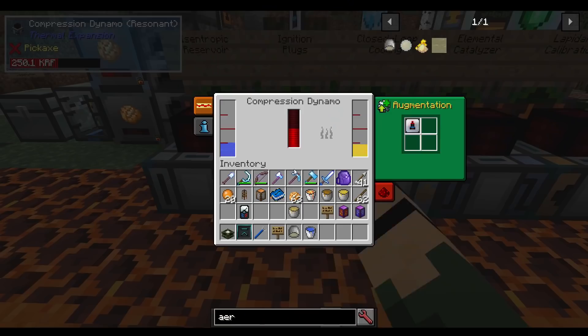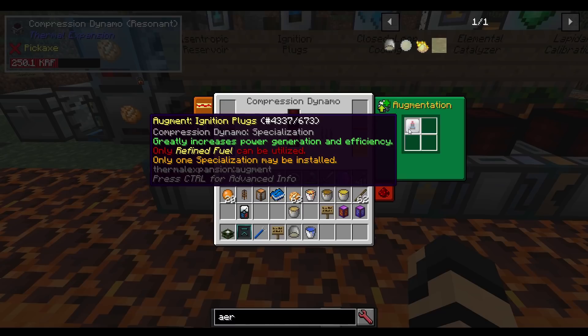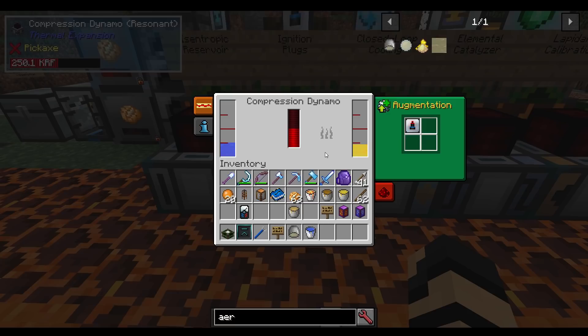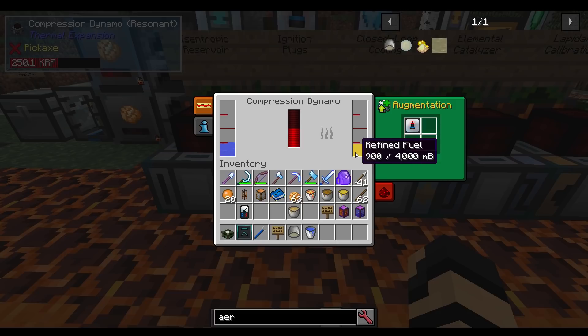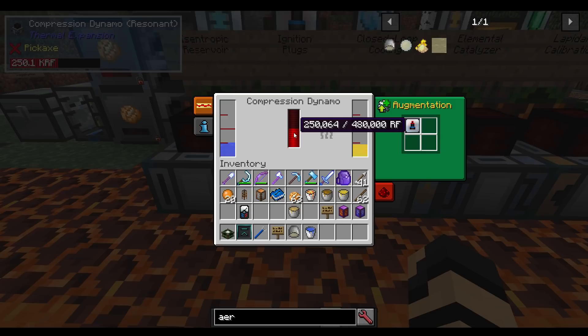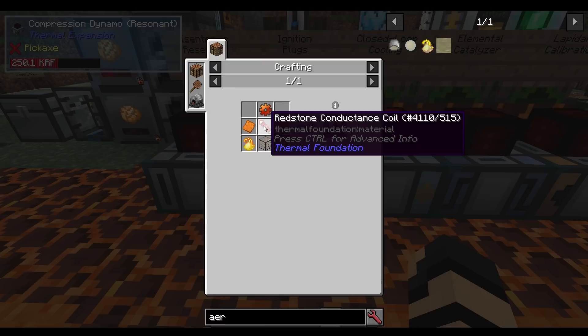Ignition plugs in your compression dynamo greatly increase power generation and efficiency, but only refined fuel can be used. You have to make refined fuel through refinement. For instance, 100 millibuckets of refined fuel — one tenth of a bucket — plus 600 millibuckets of water, which is most of a bucket, gave me about a quarter of a million RF. It's quite efficient stuff. The recipe is signalum gear, copper plate, redstone conductance coil, hardened glass, and pyrothium dust.